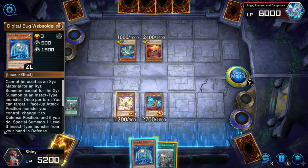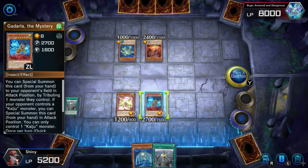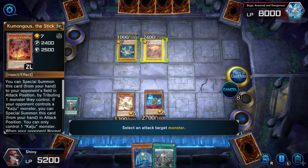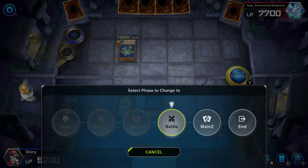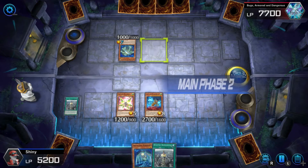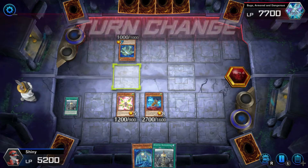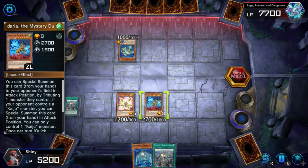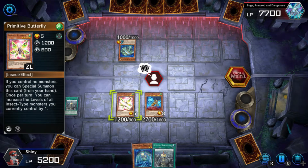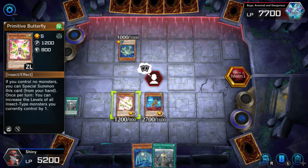If I normal summon that, it wouldn't actually do anything. I don't think I can do anything here, unfortunately. All I can do is attack — I'm going to have to attack this one. That actually sucks because I can't attack that card. My plan was to do that, but if I summoned this one, he would have in response activated the effect because he can remove it from anywhere on the field. So I'm actually glad that this card took the bait — it just took it. That was pretty nice.